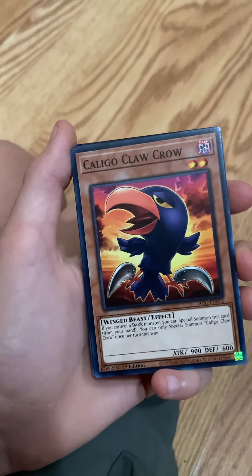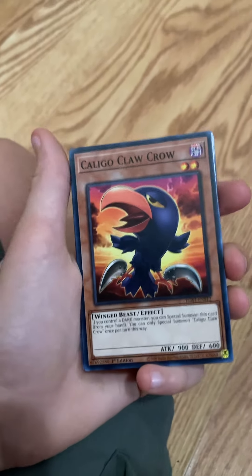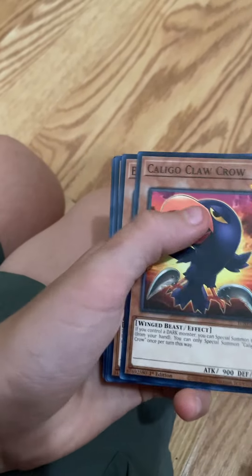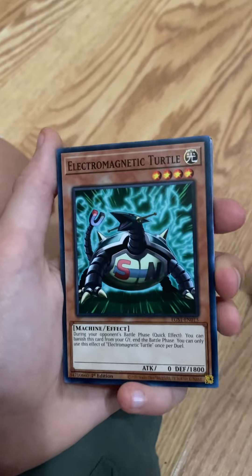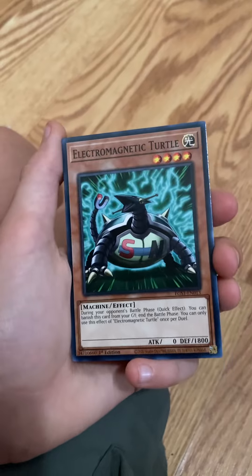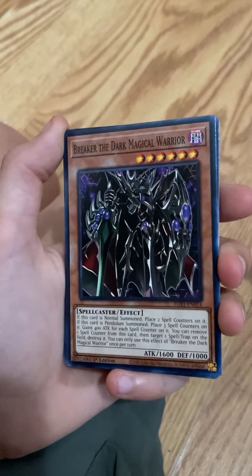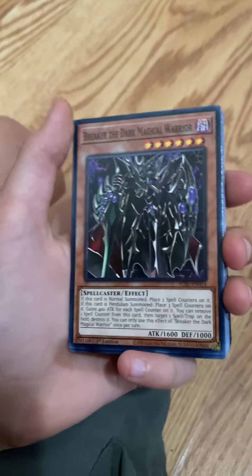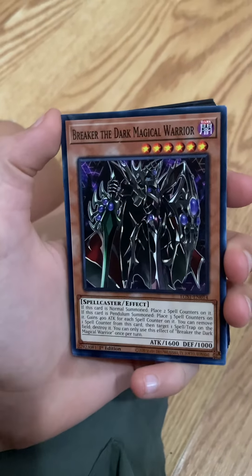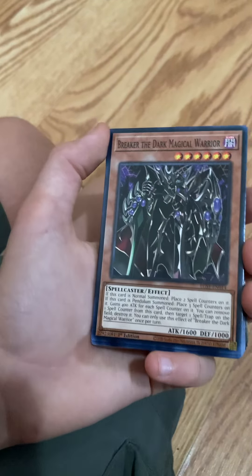Caligo Claw Crow — that's actually kind of cute. Electromagnetic Turtle — wow, a magnet turtle. Nice. Ooh — Breaker the Dark Magical Warrior. Wow, that's actually like great artwork. Nice.